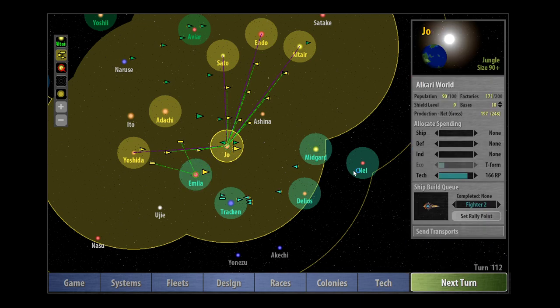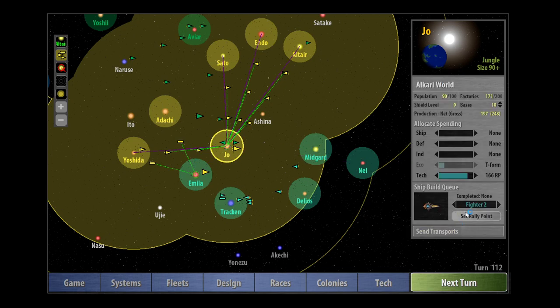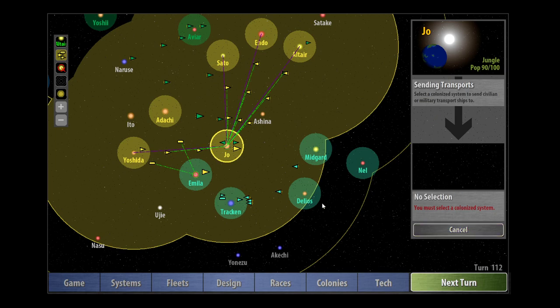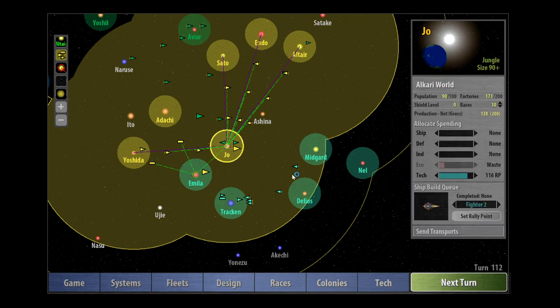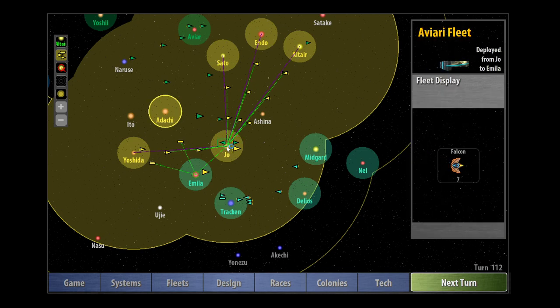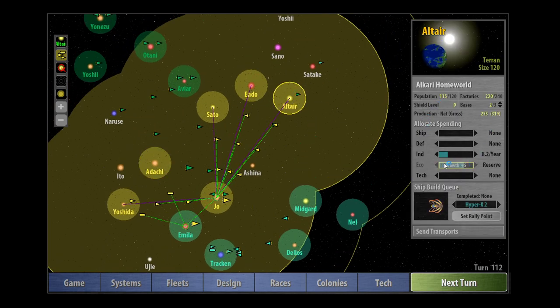I'm going to send 20 from Joe now — actually 20 pops — because of my fear of how strong the Bulrathi are in ground combat. They are most menacing. Now Odachi: let's get that missile base up, then start building up. Terraforming again and building our populations up.